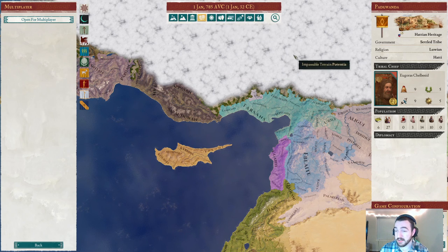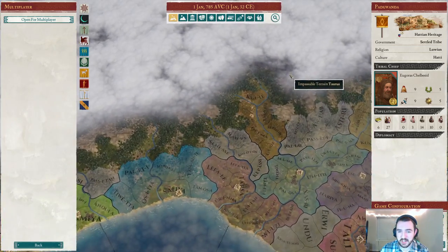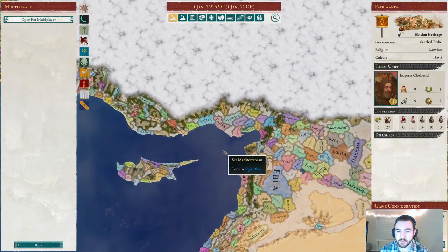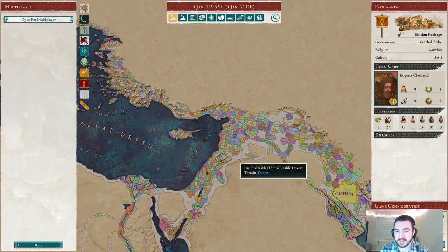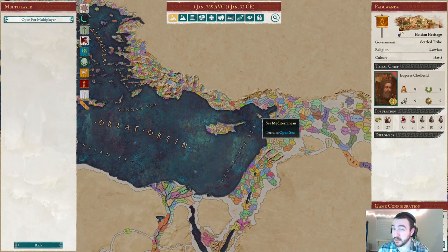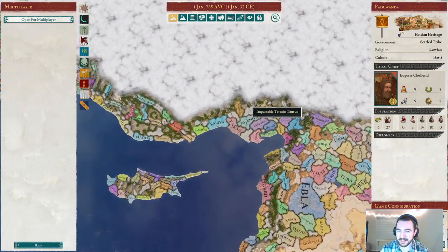We also have some unique characteristics with our heritage — some pretty powerful and special modifiers that are going to help make this a bit more feasible. We have a unique situation with our capital area, which I'll talk about more later. We've got some special tile-specific modifiers to help us out on what will be a very, very ambitious long-term plan of essentially near-world conquest. Our goal to form Hattia is going to involve conquering basically everything anywhere near us to get the 700 required tiles to form Hattia.